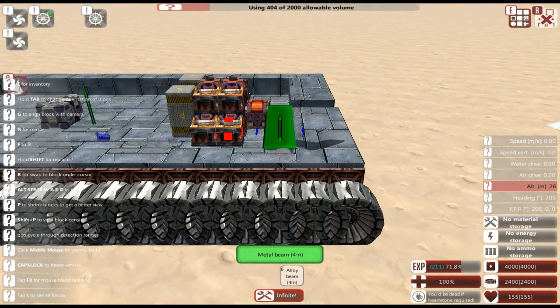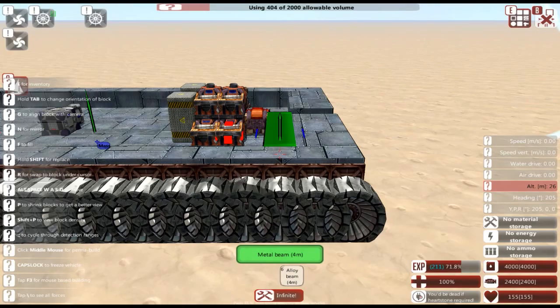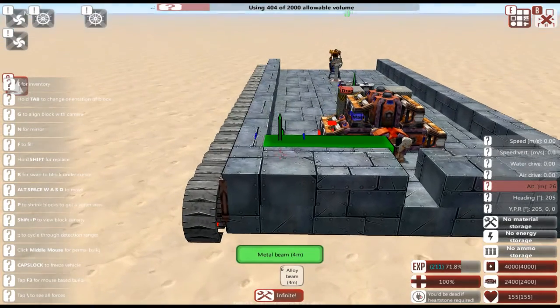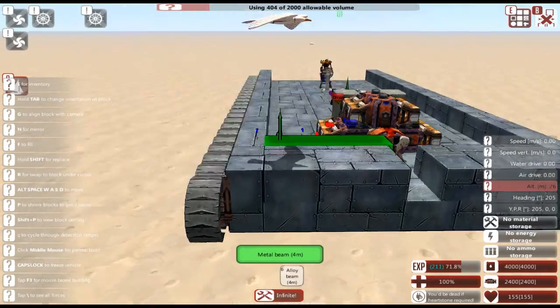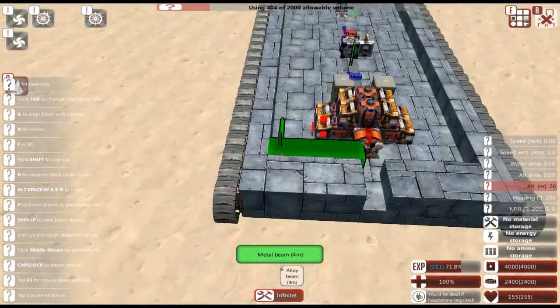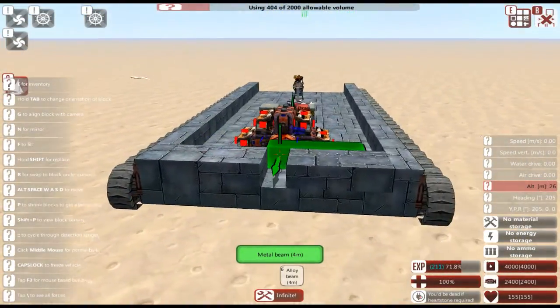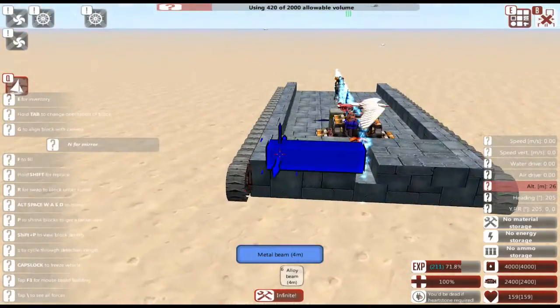The best way to make your vehicles as tough as possible is to have as much armor with very little gaps. The more compact your vehicle, the stronger it's going to be — and that's part of the reason why my first vehicle designs for the campaign were so small. They were designed to occupy as much volume as possible in a small space. We're not really going for that this time around; we're building much bigger and using more heavy armor, so we're going to put mirrored mode back on.